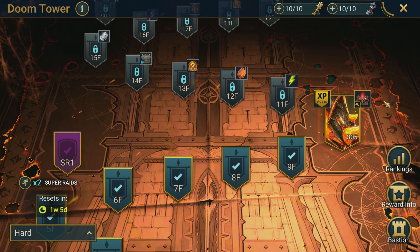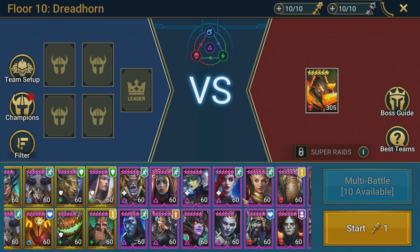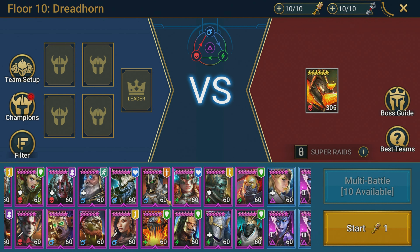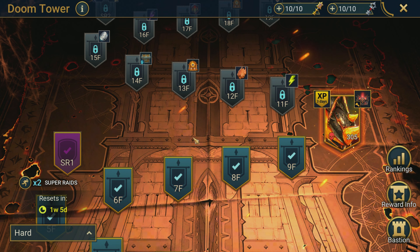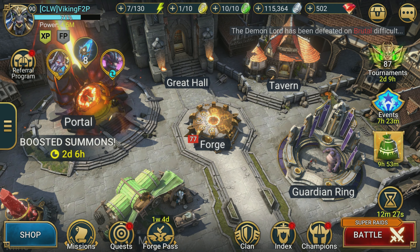We're trying hard doom tower but unfortunately Bommel hard floor 10 is just not doable on this account yet. I've tried it — I don't have the gear, though I do have Tatura, Vrask, and Vogoth. The best I've done is get Bommel down to half health but I haven't been able to get past that. My gear is just not in the spot yet, unless I find another combination that works. I'm hoping to at least get past him so I can get up to floor 20 and do a little bit of farming — last doom tower we got up to floor 53 or so.